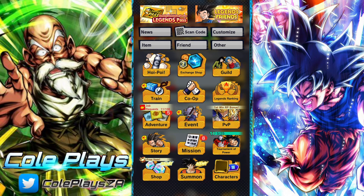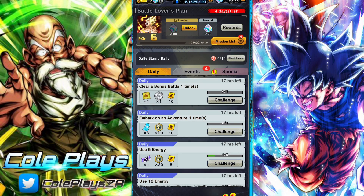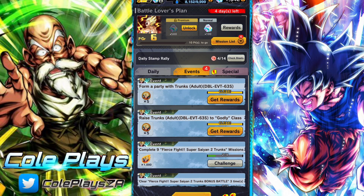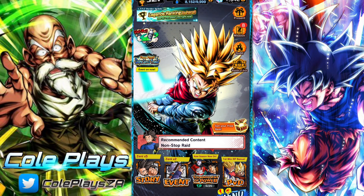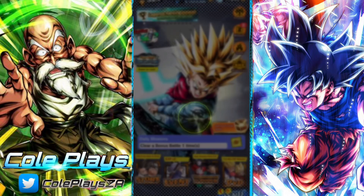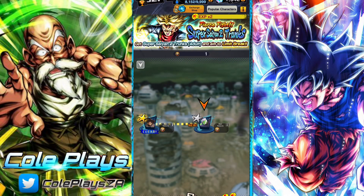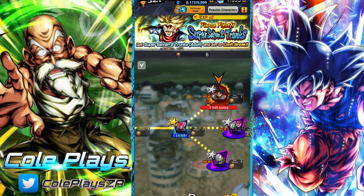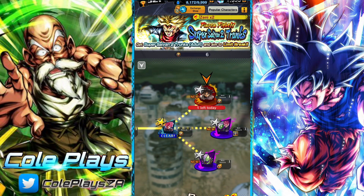Beyond the prep work, go back and complete stages two and three to work towards unlocking your three bonus stages. The missions are very similar to what you've already seen — vanishing steps, switches, cover changes, etc. Once you have cleared the first three stages, you will unlock three more. The top one is a daily bonus stage that drops the Fierce Fight medals for Trunks's exchange shop.